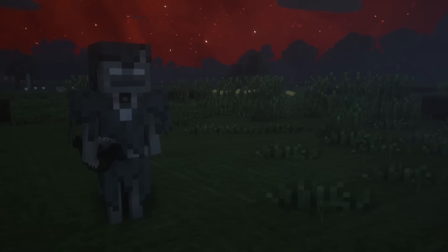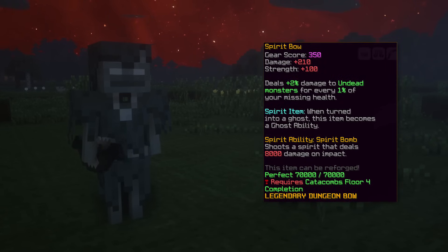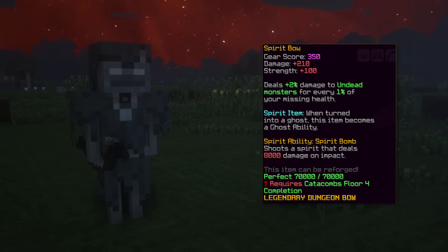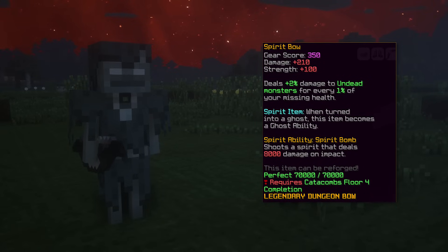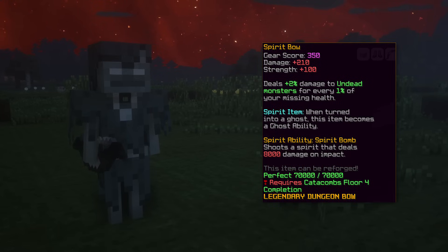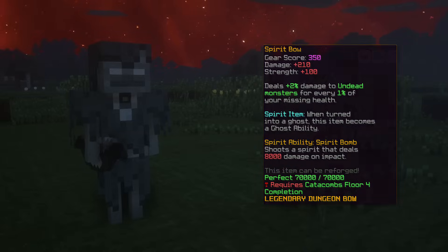The fifth weapon is the Spirit Bow, which has a Floor 4 completion requirement. This bow has a passive where it deals 2% more damage to Undead mobs for every 1% missing HP, which means if you are at half HP you deal double the damage to Undead mobs. On top of that, you can still use this bow when you're dead — so overall a decent mid game bow.